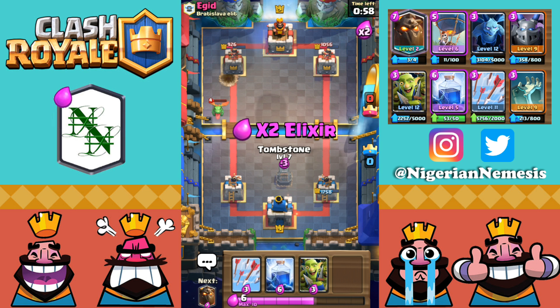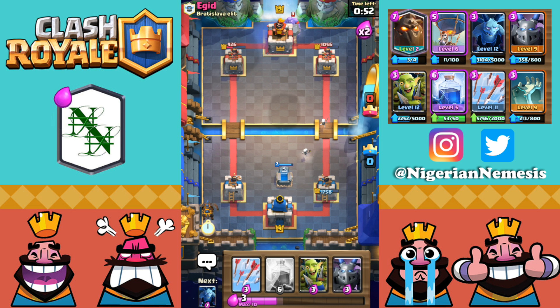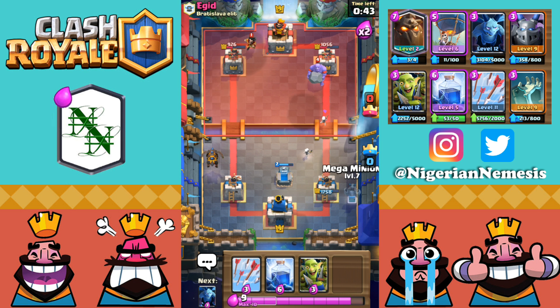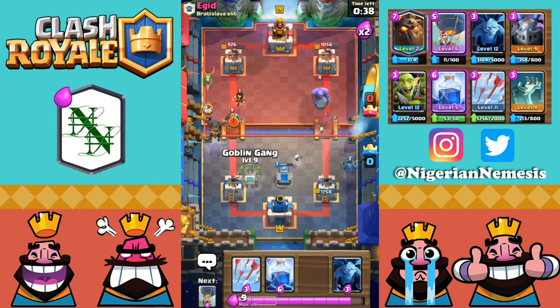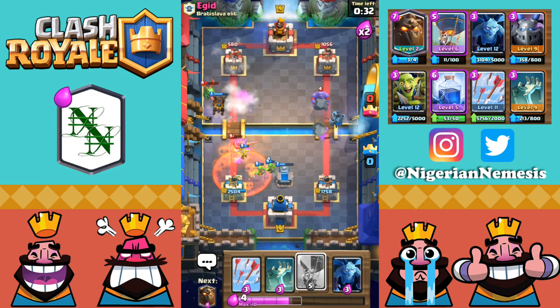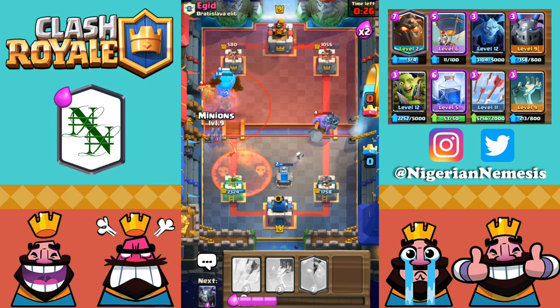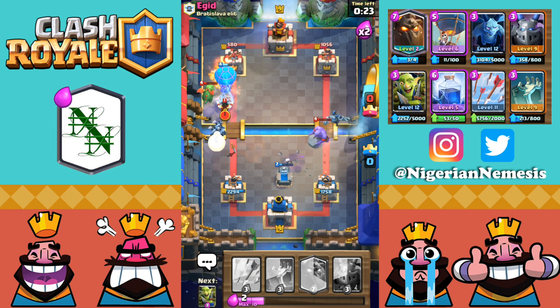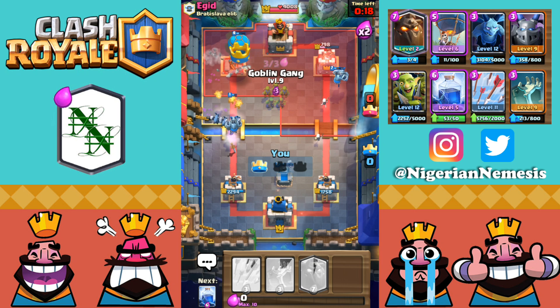The balloon was basically on top of the tower but didn't drop a bomb — we still get the death damage though. His right tower is now down to 1056. We push lava hound on the left hand side — the three-elixir minions are so good at countering the graveyard. He goes with an e-wiz to counter the lava hound and balloon. I play my mega minion in the back to take out the bowler. We lightning the baby dragon, the e-wiz, and the tower gets insane value — tower down to 580. Balloon goes in but he plays the tornado again.